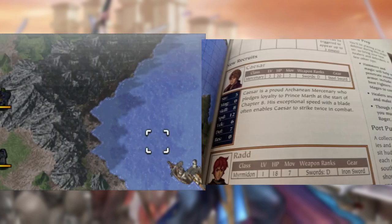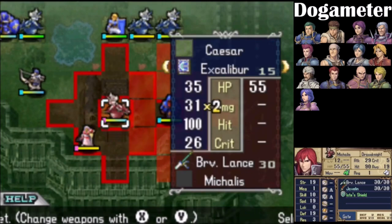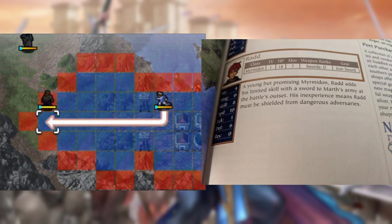In this chapter we get Caesar, who the guide says can frequently double enemies, which is true if you're into my particular play style, but that doesn't apply to a run like this. And of course, Rad, who sure does have force strength.